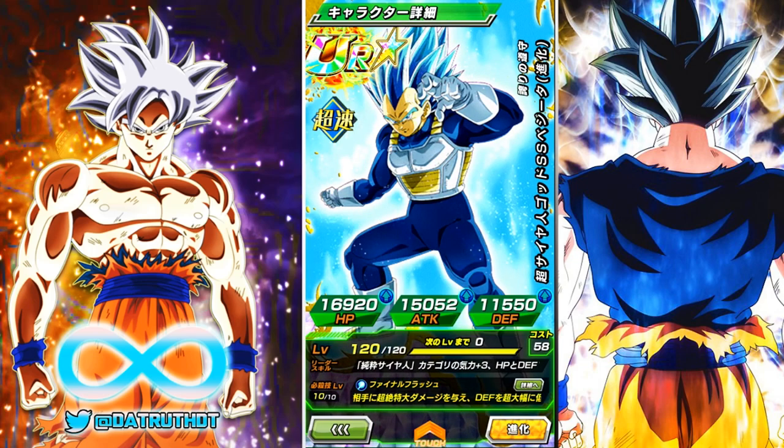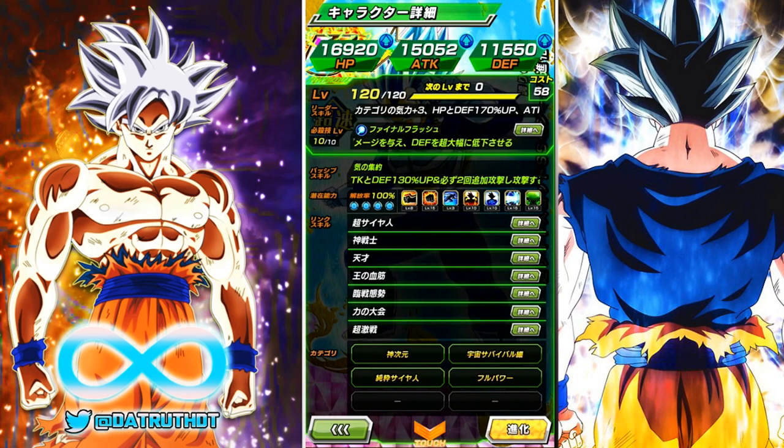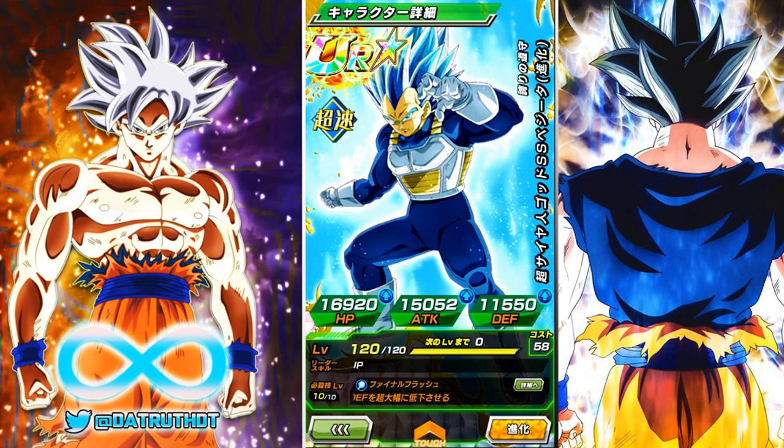Of course, he does transform into Evolution Blue Vegeta. The two things that change are his super attack goes to the Final Flash, which does immense damage and greatly lowers defense. His passive becomes Consolidated Mind — attack and defense 130%. He launches two additionals, and each attack gives him a 10% chance to crit, up to a maximum of 70%. So if he attacks seven times, he has a 70% chance to crit from his passive, which is very, very impressive. All around, Blue Vegeta is a very strong unit.